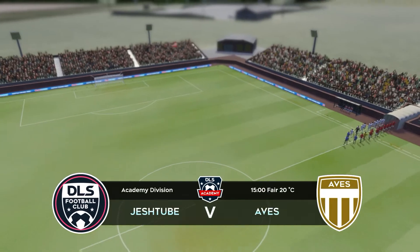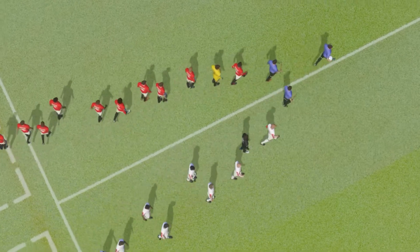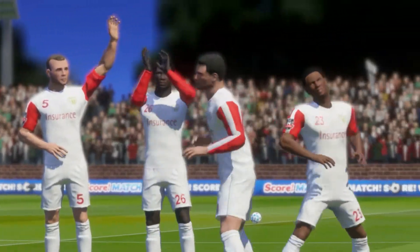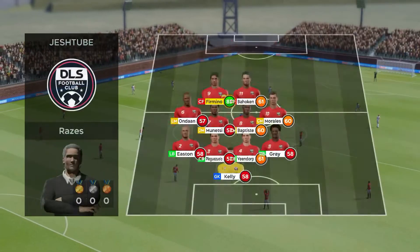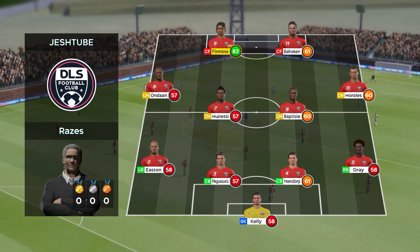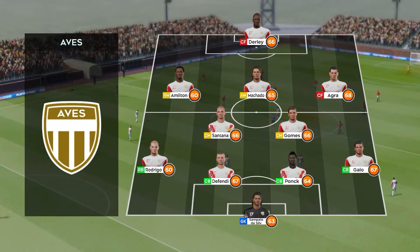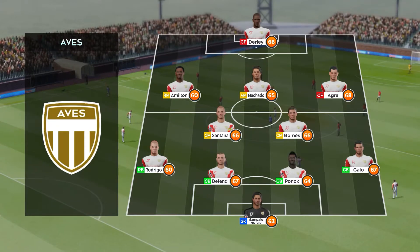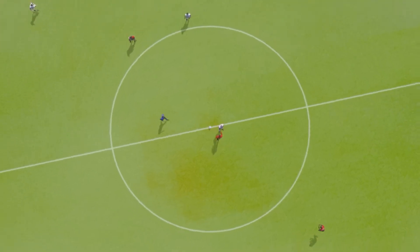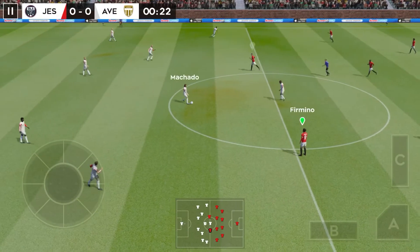Points are at stake here today, and both teams will be looking for the win. A lot of talk before the match about how these two will line up. Let's see what the managers have gone with. This is the 11 unveiled by the home team — they're going with five in midfield in a 4-5-1 setup. He gets the match underway.